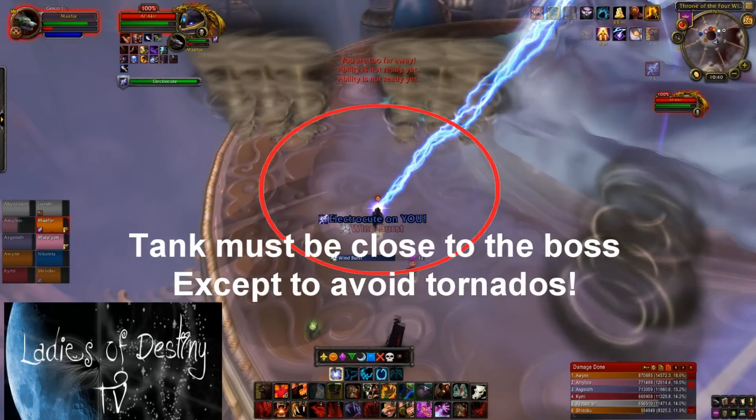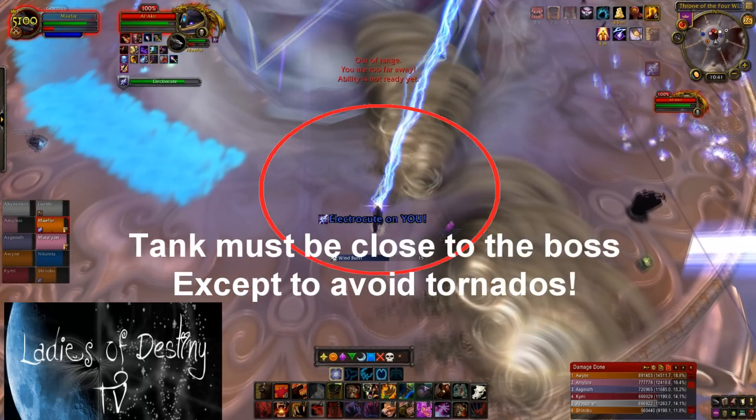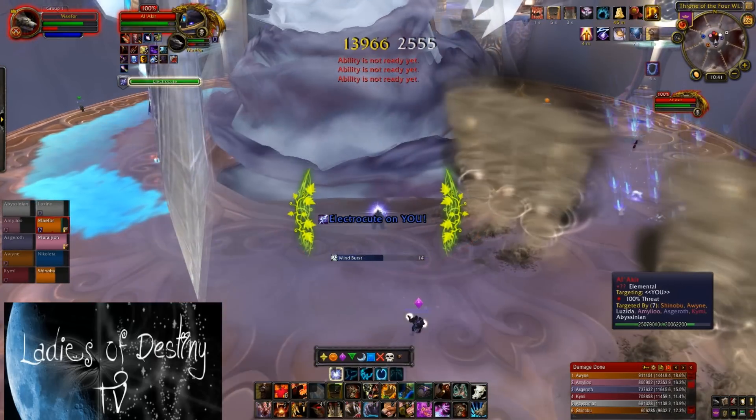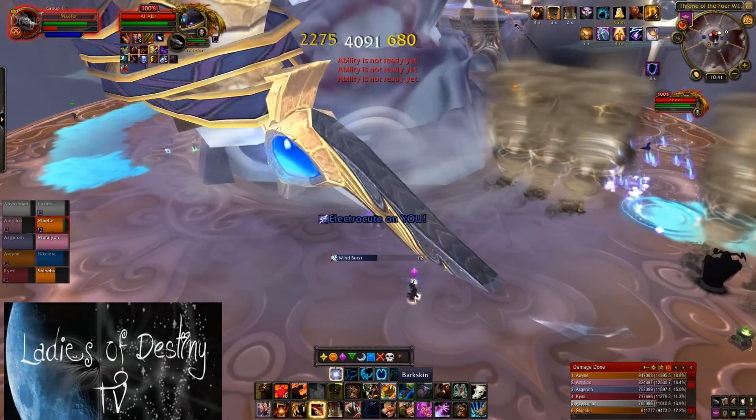Finally, he will cast Electrocute on the tank if the tank is out of range. Electrocute is a channeled ability that deals a considerable amount of damage. Your tank should only move out of melee range to avoid tornadoes and charge back in quickly to ensure your healers don't have a hard time keeping him up.